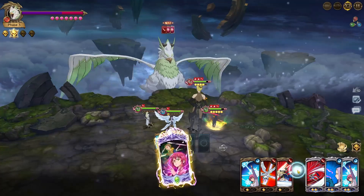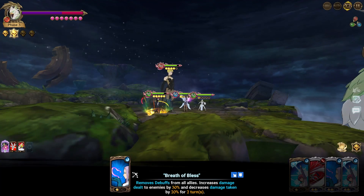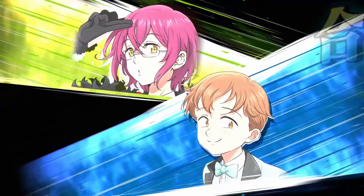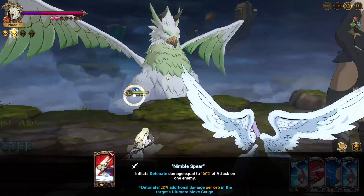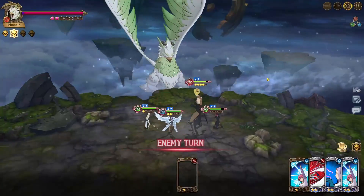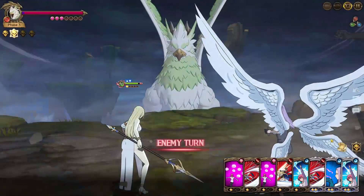I made a misplay — I should have used the Brunhilde card first because he has full gauge now, so we're not going to do close to the damage we would have. The damage cap would have saved it anyway, but that was my bad — an oopsie. We're good though, he's gone.